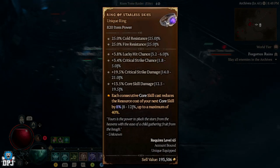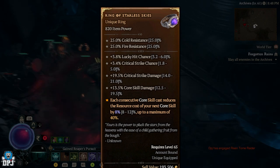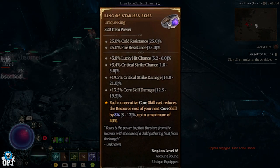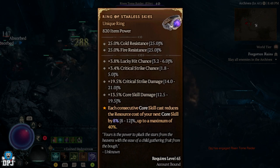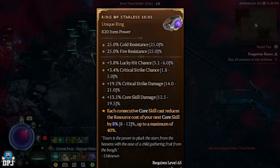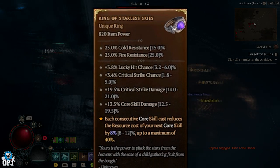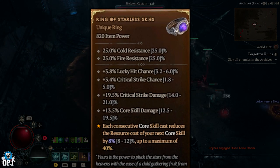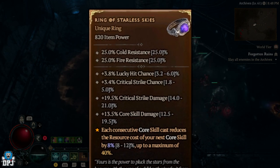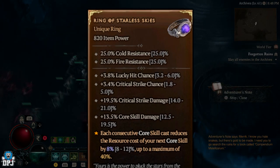Next is a unique ring called the Ring of the Starless Skies. Stats: 6% lucky hit chance, 5% critical strike chance, 21% critical strike damage, and 19% core skill damage. The aspect: each consecutive core skill cast reduces the resource cost of your next core skill by 12%, up to a maximum of 40%. Pretty cool.